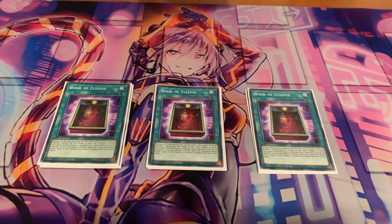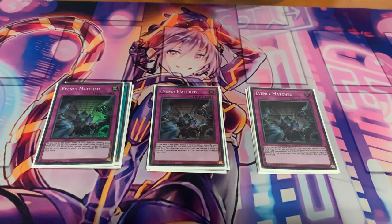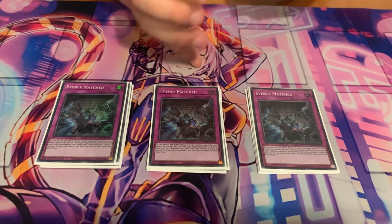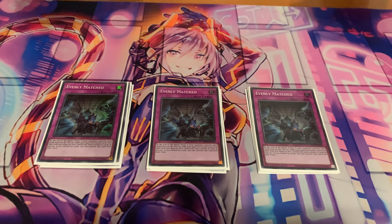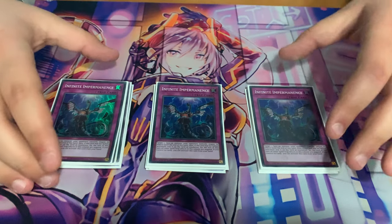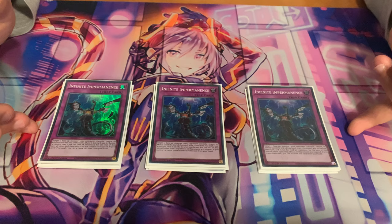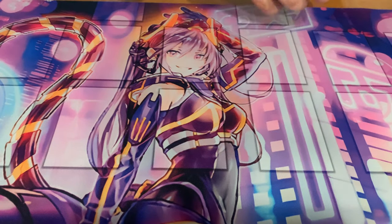Then we have triple Evenly Matched — this card is insane, it comes with the structure deck so it's going to be incredibly cheap. It's the best card in this format, no reason not to play it. It's a normal trap so if you go first and draw it, you can just discard it off of Olathea, so it's not a brick at all. And then we have Imperm — Imperm is really nice because it's just like Effect Veiler but can also be used on your turn. It's a normal trap so going first if you set it, it triggers off Sarah — just really really good in this deck. And that's it for the main deck.